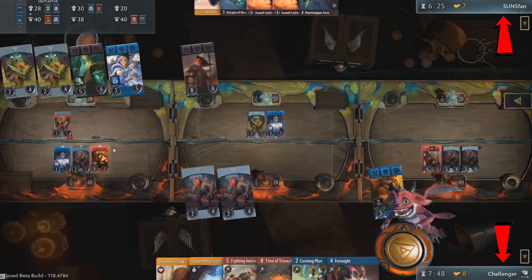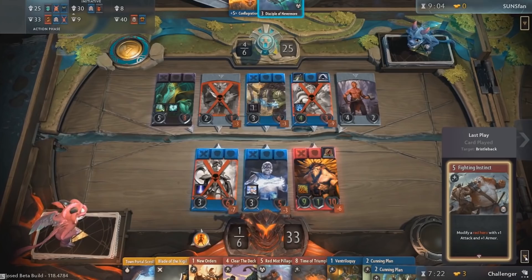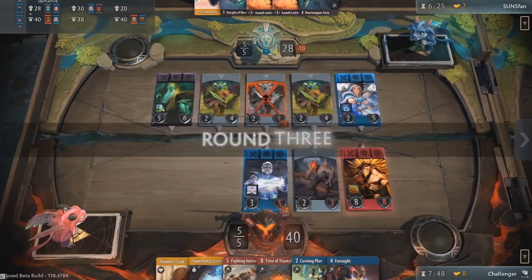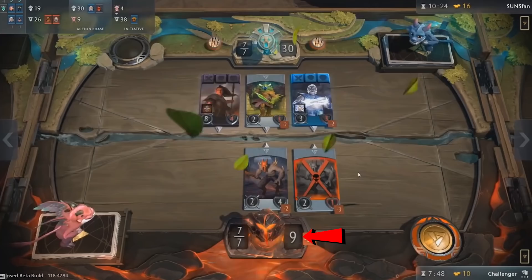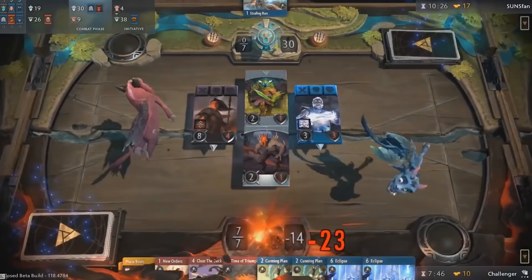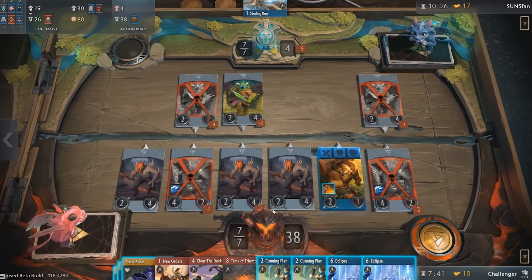Top right is your opponent's name and bottom right is yours. Above your name is an icon you can hover over to see your last played card, and the same applies below the opponent's name. There is no graveyard yet and you can only see your last played card and your opponent's last played card. When your tower's health is brought to zero, you lose that tower and your enemy only needs to destroy one more to win. The lane isn't forfeit though — an 80-health ancient will spawn in place of the destroyed tower. If that is also destroyed, the opponent wins the game. Destroying two towers or the ancient will win you the game.